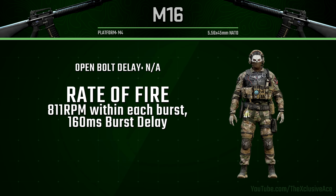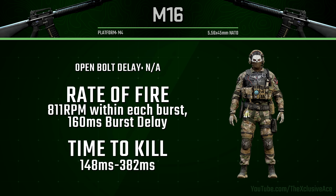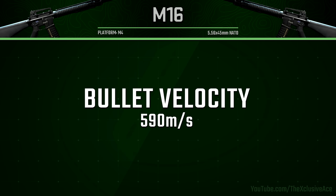As for rate of fire, this is 811 rounds per minute within each one of the bursts. However, there is a 160 millisecond burst delay, which is quite slow. If we can get a one-burst kill, our time-to-kill potential is actually the best in the assault rifle category at 148 milliseconds. But as most of you who've tried this gun find, that doesn't happen super often, and the moment you don't get a one-burst kill your TTK will skyrocket due to that burst delay — that's what makes this gun so ridiculously unforgiving.